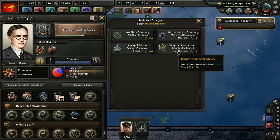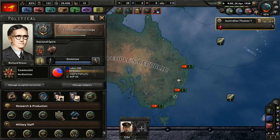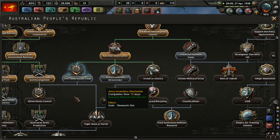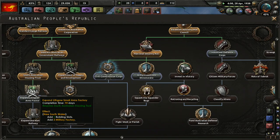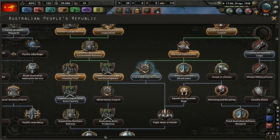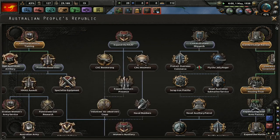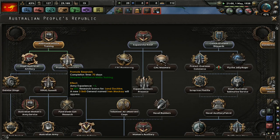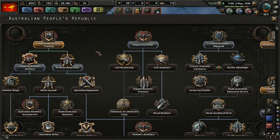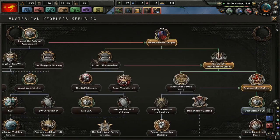I think the infantry equipment designer would be a smart way to go — the Lithgow Small Arms Factory. I did already do that national focus, and then we can expand it, which would be better from a roleplay point of view. Remote reservists, Royal Australian Artillery — it would be kind of funny if we do that after we become communists; it wouldn't be royal anymore.